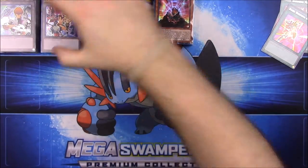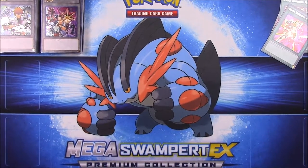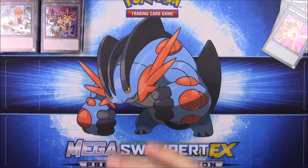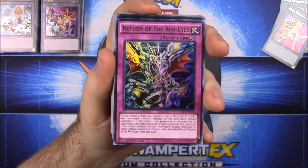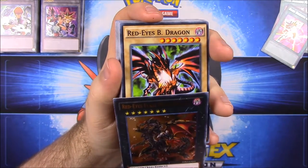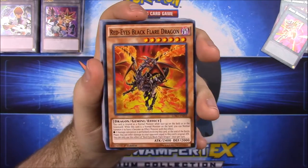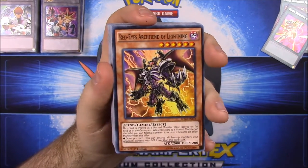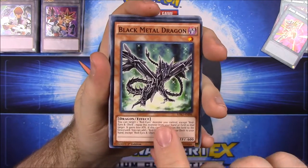That was Yugi's pack. Now on to the last one which I assume is Joey's deck. Opening it up - we have Black Stone of Legend, Return of Red-Eyes, Red-Eyes Black Dragon, Red-Eyes Flare Metal Dragon - that looks really cool, never seen that one - Red-Eyes Black Dragon again, Red-Eyes Black Flare Dragon, Red-Eyes Archfiend of Lightning, Red-Eyes Retro Dragon, and Black Metal Dragon.